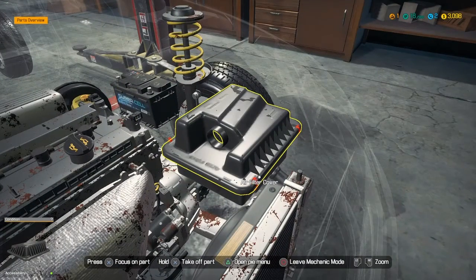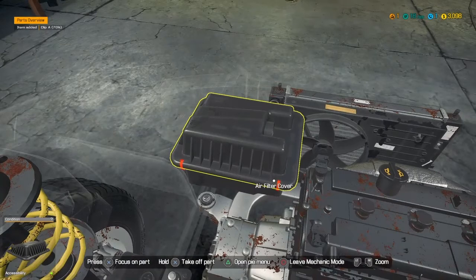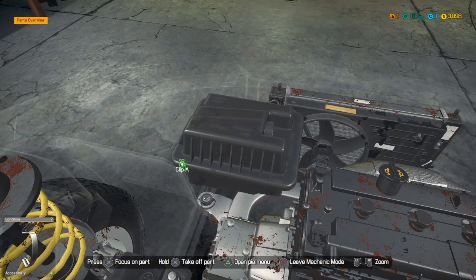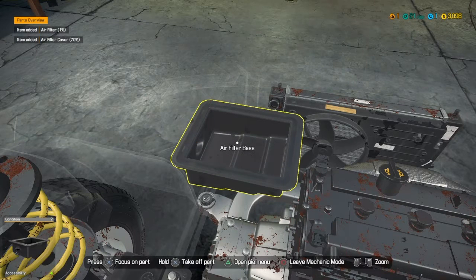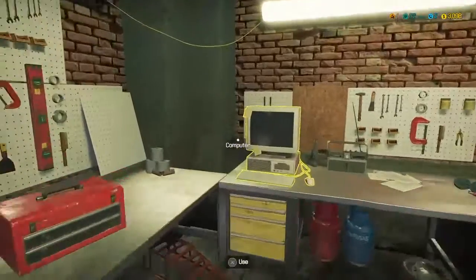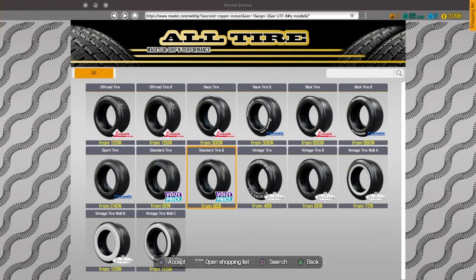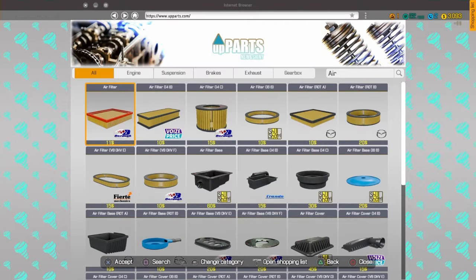Let's get these clips off — come on, there we go. Spin this around and get these back clips. These analog sticks are kind of a pain with this, but okay. Air filter — one percent! Wow, should have changed that a long time ago. I think I gotta back out and go back into the parts — air filter, there we go.